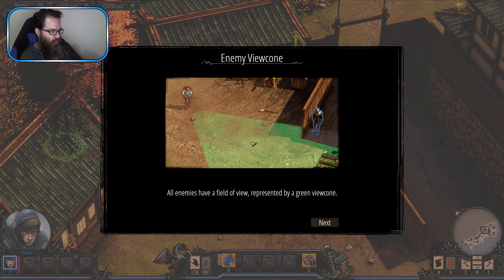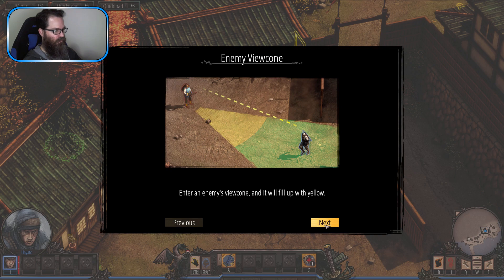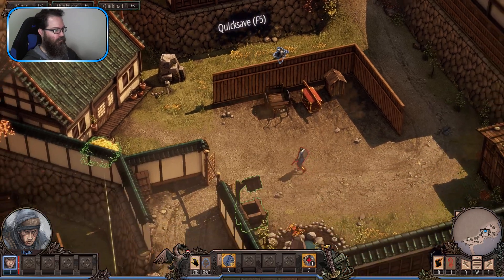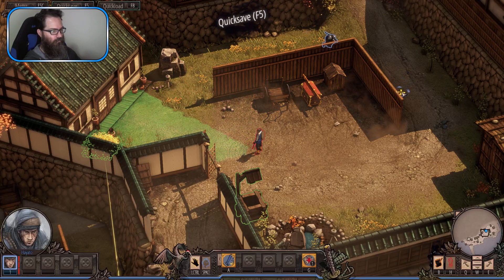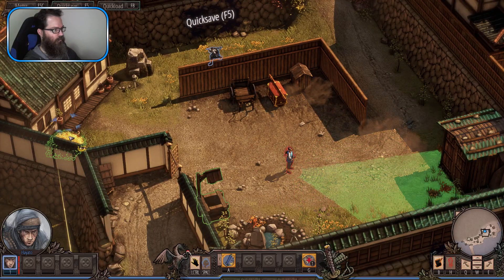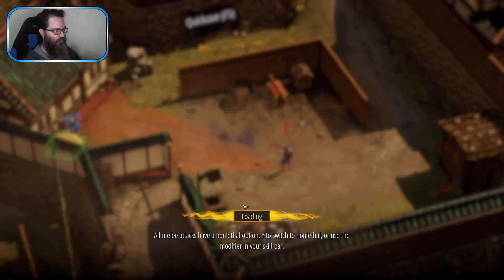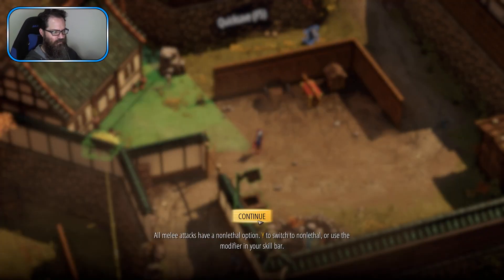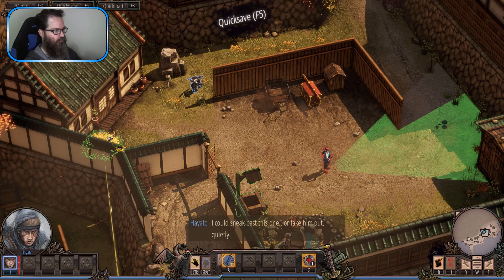Enemy view cone - all enemies have a field of view represented by a green view cone. Choose an enemy and mouse-right to display their view cone. Enter an enemy's view cone and it will fill up with yellow - we don't want to do that. If the yellow reaches you, the enemy will spot you and raise the alarm. That's cool - 'splotch' is a good word. I can sneak past this one or take him out.